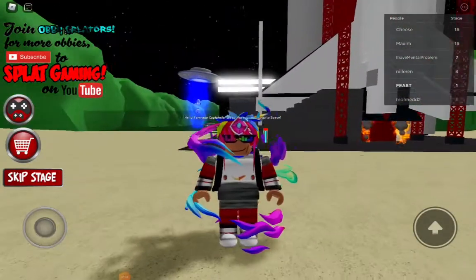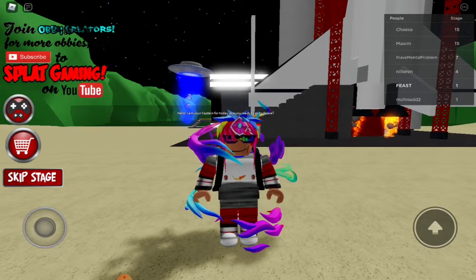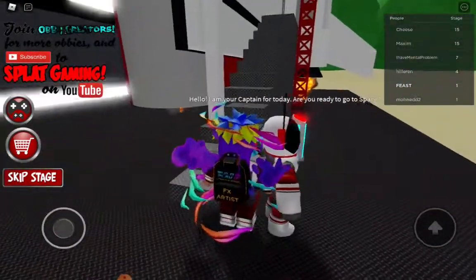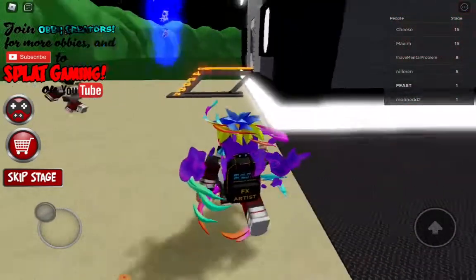Hey guys, so I'm going to show you how to get the secret badge and escape the space. Normally you start from this staircase, but you need to go over here for the badge.